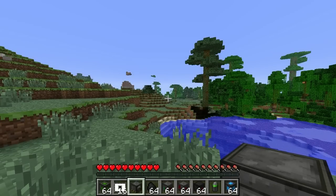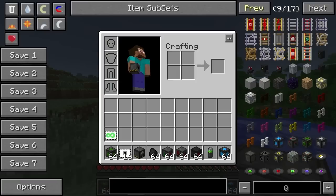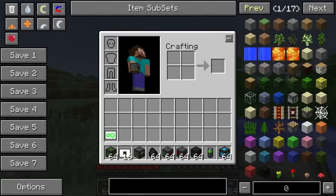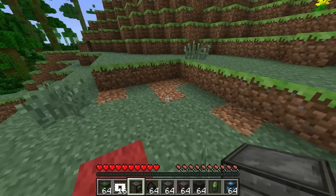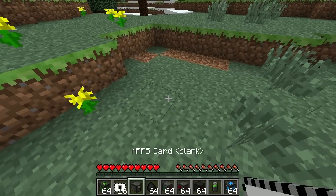Hello and welcome to MFFS part one. MFFS stands for Modular Force Field System. I've gone back to the original texture pack because I'm in University of Electricity - this is the map I've been playing. When I play some maps I find adrenaline and nerves, so what I thought we'd do is just go through the very beginnings of MFFS, and I might show a few other things as well.